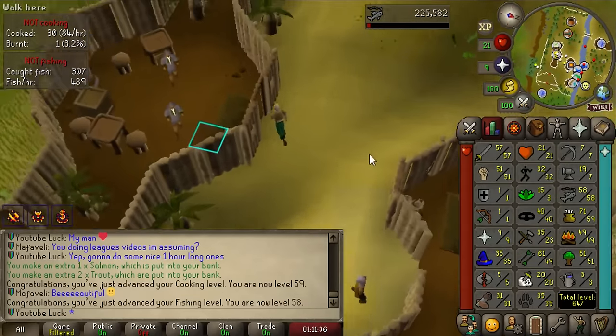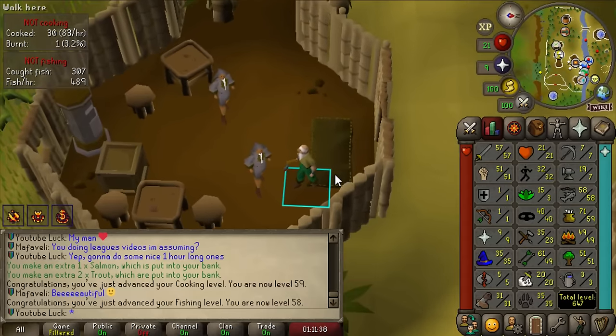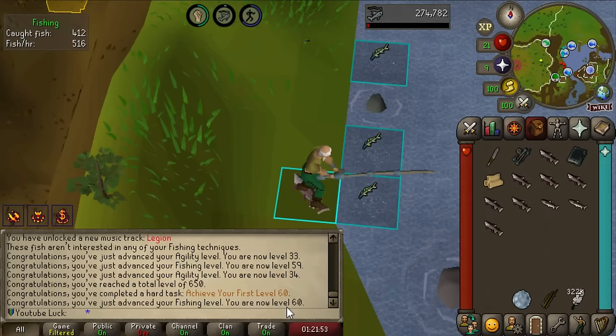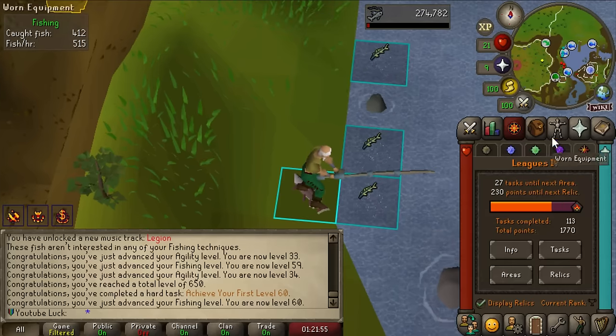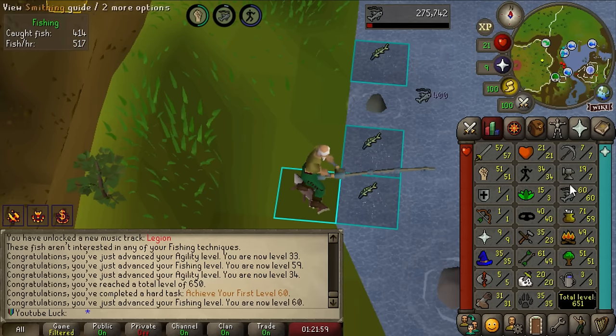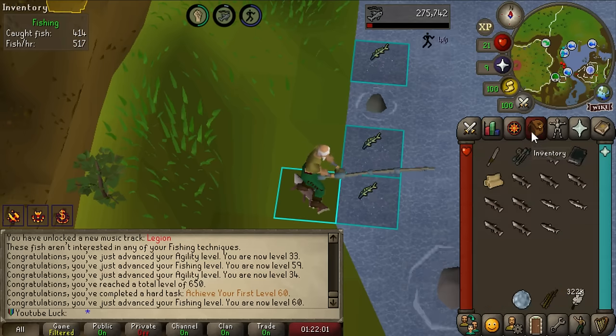We can cook fish up to level 71 now because the Production Prodigy relic is just so stupid - I love it. I was barely paying attention - achieve your first level 60 is a hard task worth 80 points. We just hit level 60 Fishing!